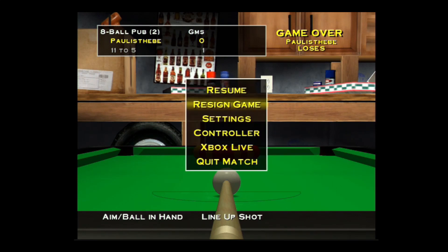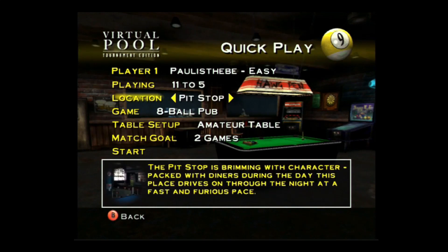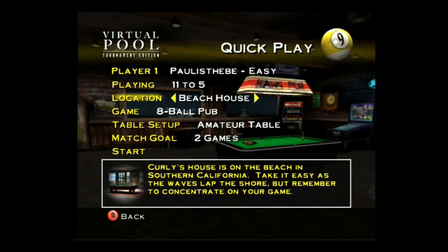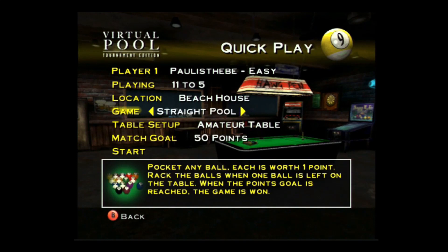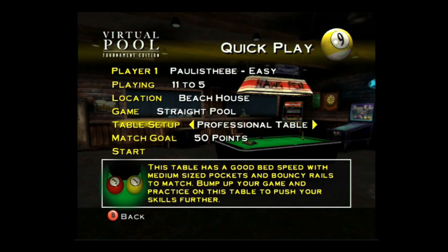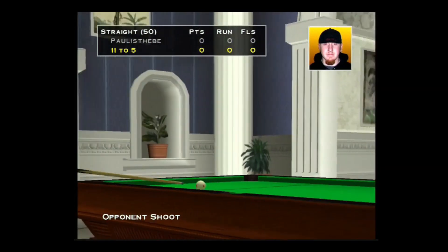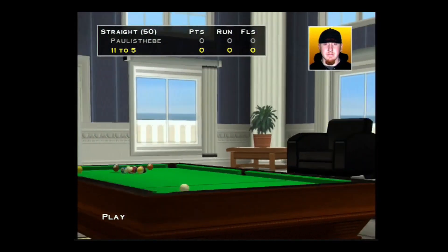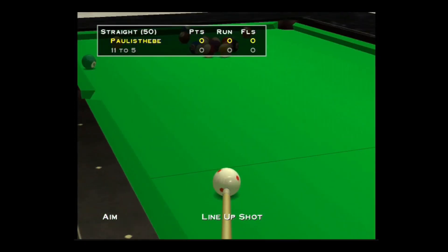Let's resign, quit the match, and try a different location - oh, beach house. I'll try straight pool. Let's have a professional table as well. This is like a beach house, it's an expensive looking house with pillars and palm trees outside.